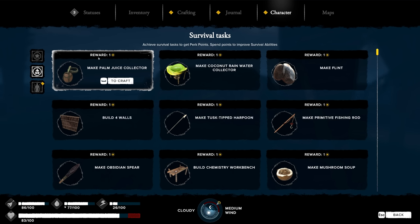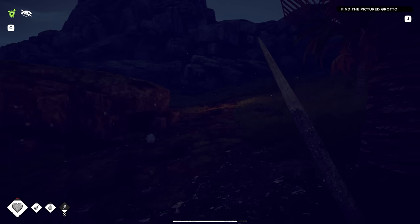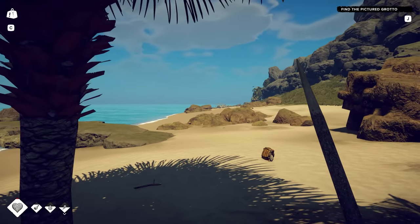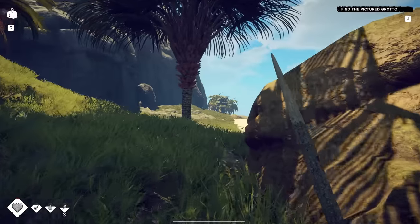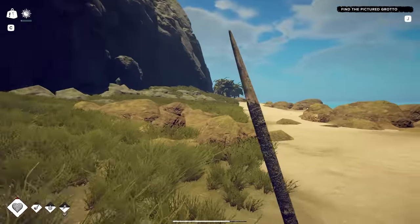If I do things like crafting this palm juice collector, I can spend the point on survival abilities. I'm getting the hang of things here a little bit. We need a base. Is that a whale carcass over there? We're basically at the southwestern corner of the island. If you're going to make a base, you got to do it centrally located. Some free coconuts over there, then I'm heading inland.